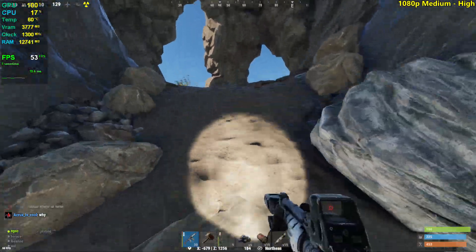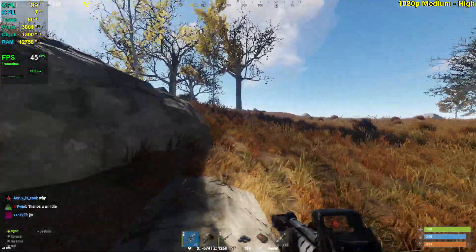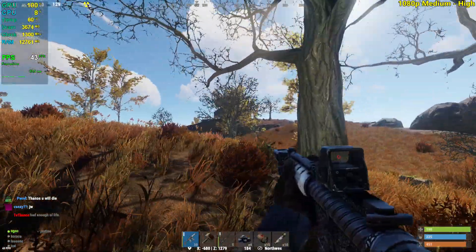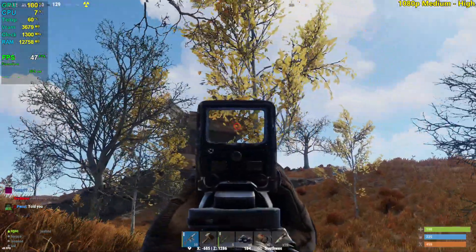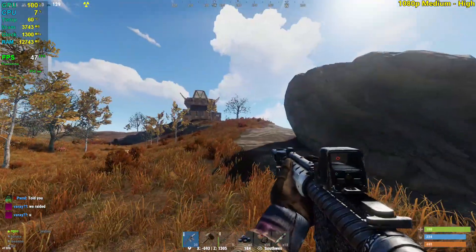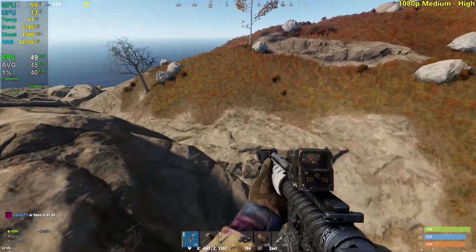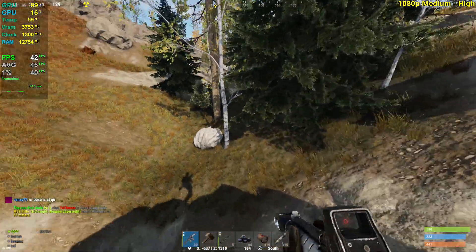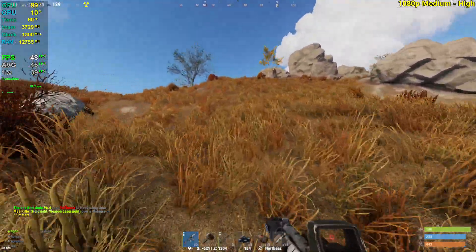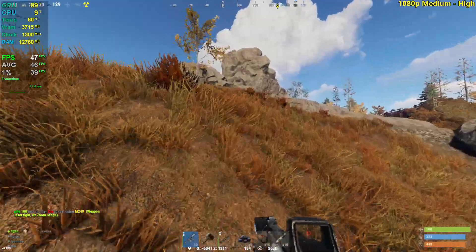Fun story — we didn't actually build this base. We have a couple more bases around the map, but this one was given to us. I met some Portuguese guys on this server and they didn't want to play anymore until the next wipe, so they gave all this stuff to us. Anyways, let's start counting our frames. The graphics are looking beautiful in my opinion, which is why I chose these settings — a really good balance between visuals and performance. The 560 can actually play at these settings absolutely fine.